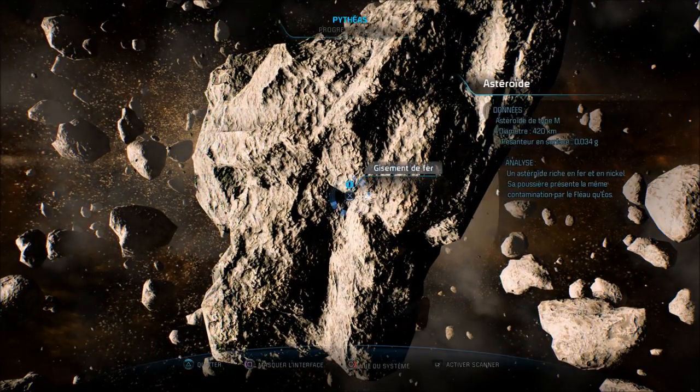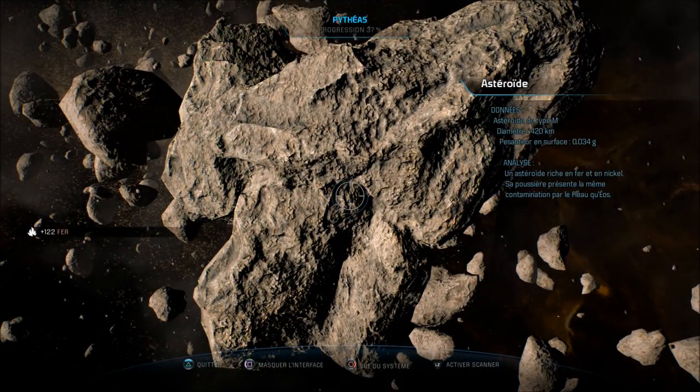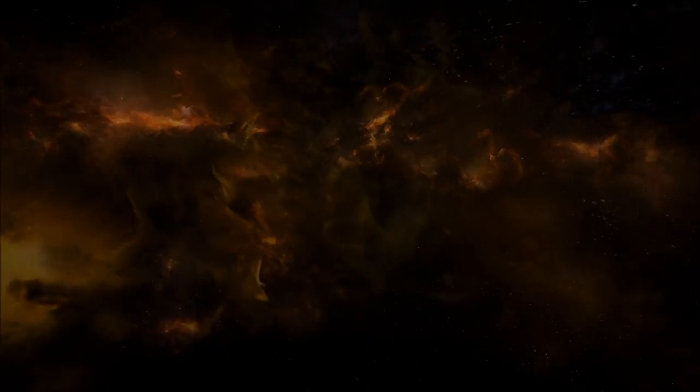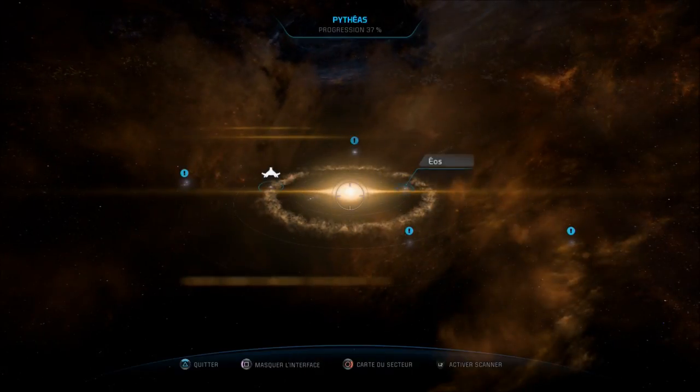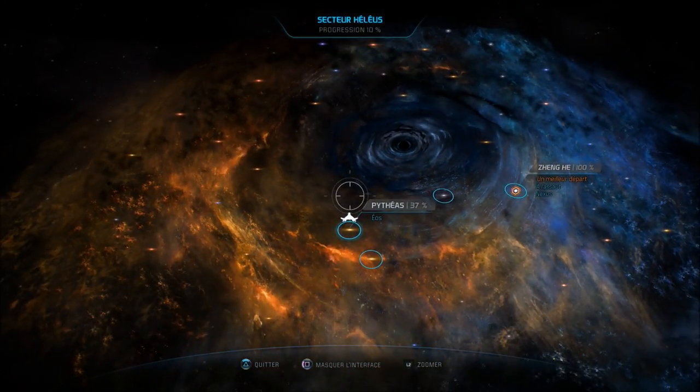J'avais découvert une anomalie et c'est ici qu'il y a le gisement — ça me permet de récupérer ces minéraux, j'en ai récupéré 122. Il faut juste le trouver en lançant le scanner avec L2 et envoyer la sonde avec R2. Je vais m'arrêter sur cette magnifique image de galaxie. En espérant que ce bref test sans spoil de Mass Effect Andromeda vous aura plu — portez-vous bien tout le monde, à la prochaine !